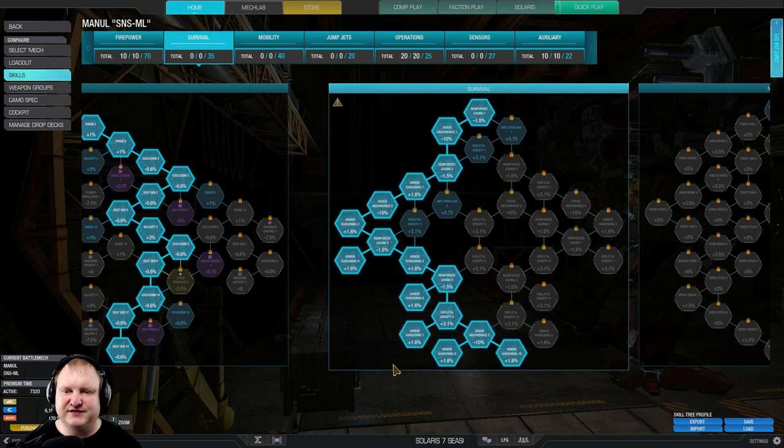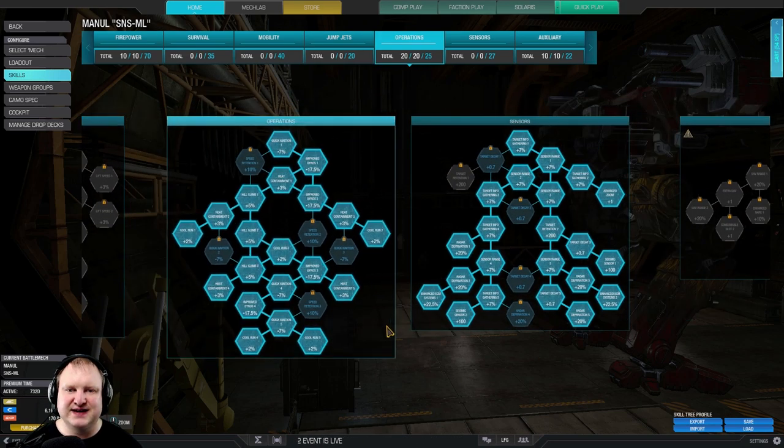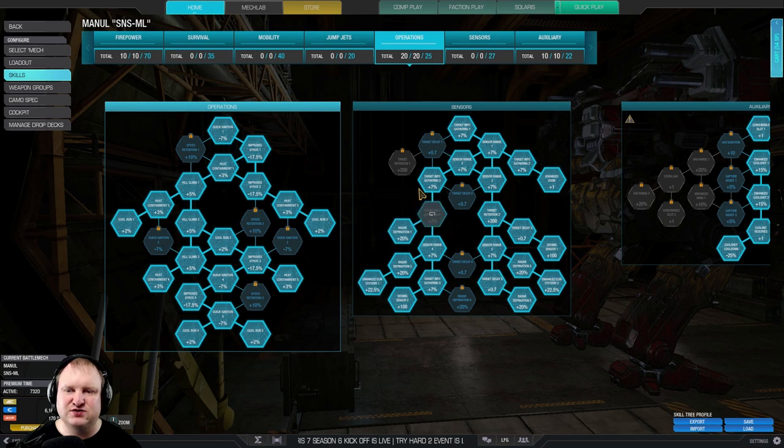Then we go into survival. We take the left-hand side of the survival tree to have as much armor as possible. Jumping into operations — full operations tree for maximum cool run and maximum heat efficiency. What is really, really important to us is heat containment, to have a higher heat threshold so we can shoot those PPCs a little bit more, or ensure that we don't overheat for too long.